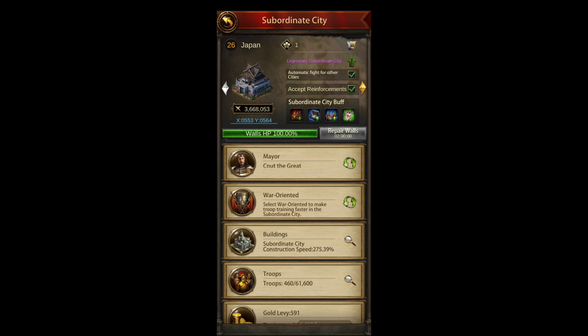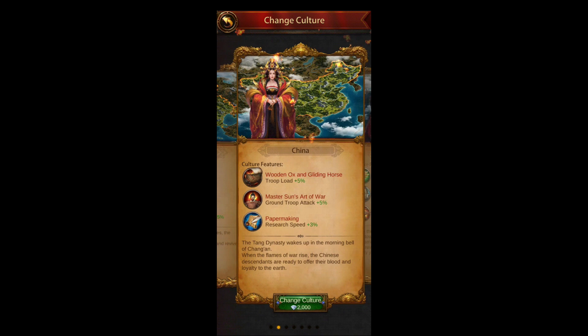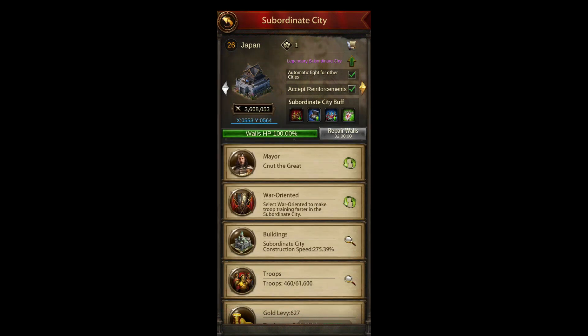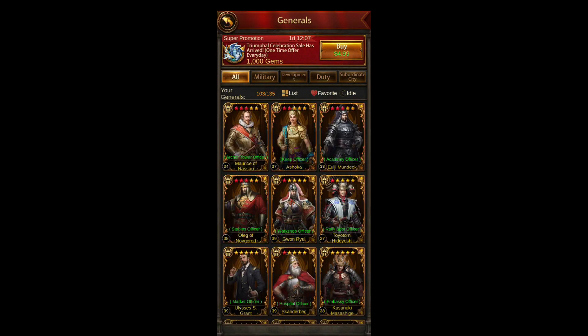If you're more defensive you could get Russia, and that'll give you 10 in-city troop attack and trap attack. You can click on your Keep and go to Culture and set it to Japan or Russia depending on your playstyle — attacking, go Japan; defending, go Russia. You can level that up right there. I've got mine at purple. I haven't wanted to spend two and a half million gems to get another two percent — purple is 8%, gold is 10% — so two percent for two and a half million gems is not worth it right now.